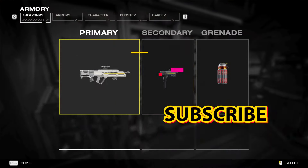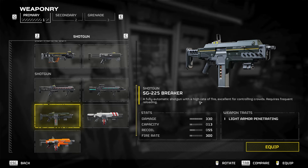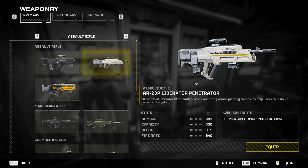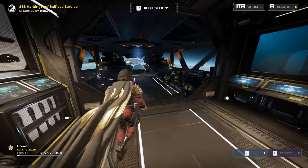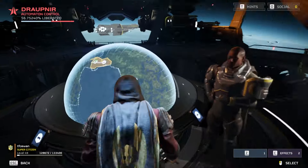Now I'm just going to test out the railgun on the Automatons. I'm going to switch back to the Breaker because the Liberator Penetrator runs out of bullets super fast, and it's only in burst fire. It can be good in certain situations if you are playing with friends.